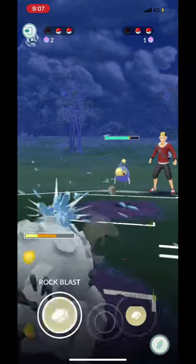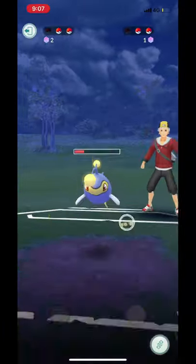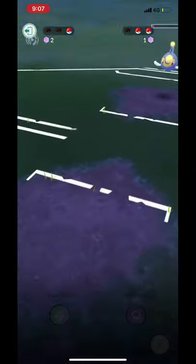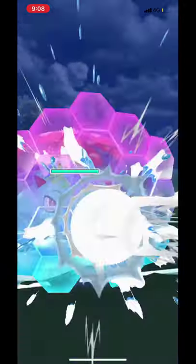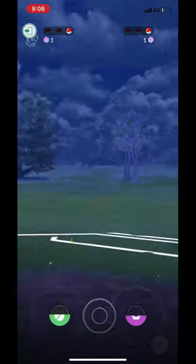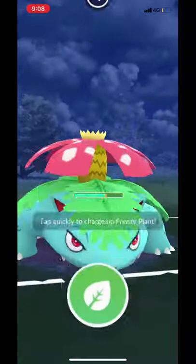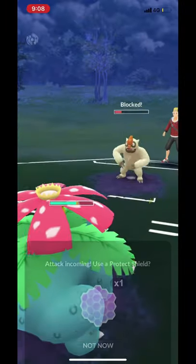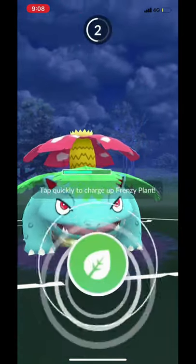Now that Vespiquen is gone, Graveler is just there to do one more charge move and then we pretty much let it go. Venusaur comes out and we're going to be able to finish this Lantern off with just a couple of Vine Whips to get a bit of energy advantage. We block the Hydro Pump and now we're going to farm two Frenzy Plants in a row to finish off this Vigoroth. He decides to piggyback off me but that's pretty much GG — we sweep with Venusaur.